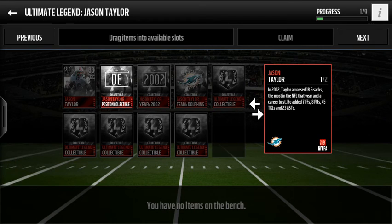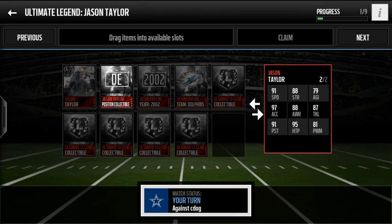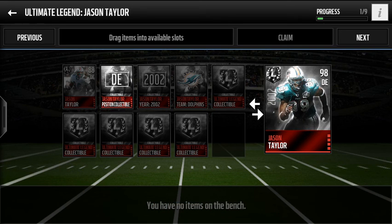So we're going to take a look. In 2002 he got 18.5 sacks, the most in the NFL that year and a career best. He also had 7 forced fumbles and 45 tackles, so he's definitely got a really nice card here. You see a lot of 90s and 80s, which is definitely nice to see in this defensive end card. He's got 91 speed, 88 strength, 97 acceleration, 95 hit power, 81 power moves, 87 tackle, and 88 awareness. He's definitely a really valuable one if you want to put him in your lineup.